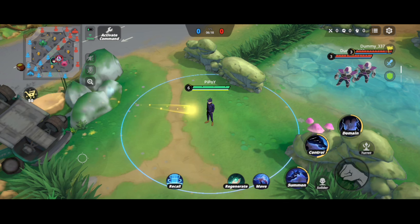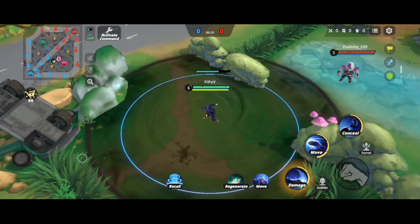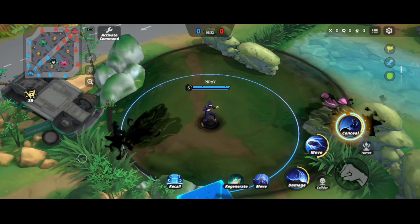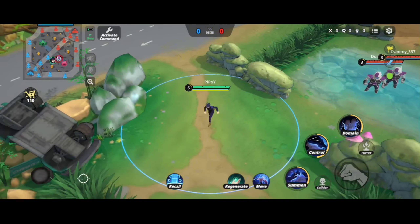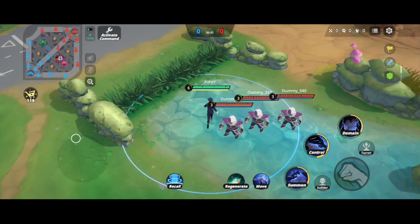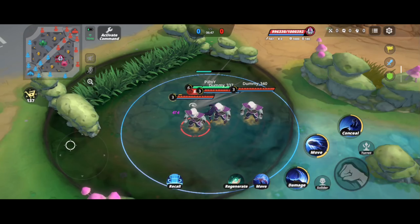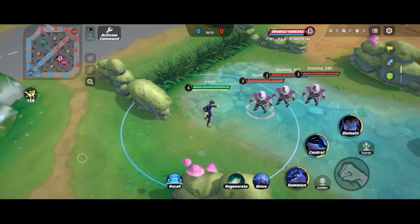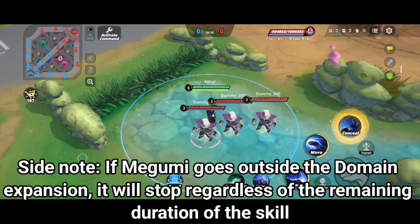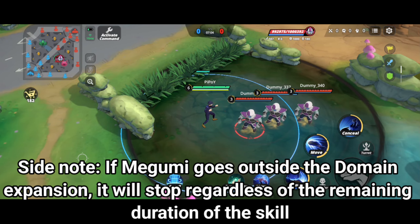During the domain expansion, all of Megumi's first through third skills will change. His first skill will now become a kick animation that deals damage. His third skill allows you to transport anywhere and you are unhittable during that phase. His second skill becomes an automatic blink to the enemy. There are two Nui that will attack in a cross pattern, targeting the closest enemy and dealing damage.